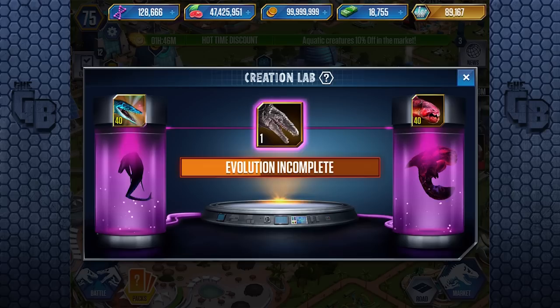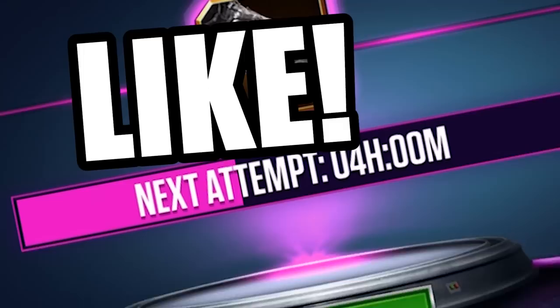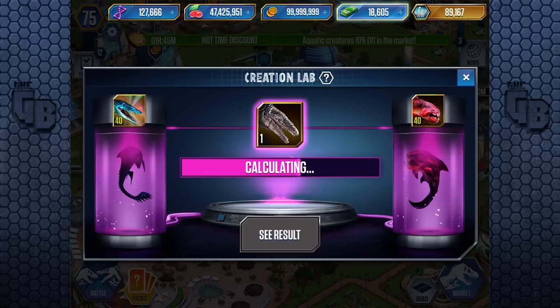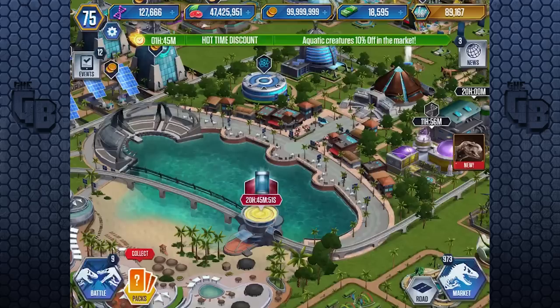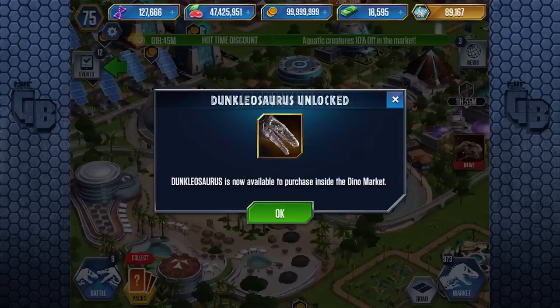I think in this episode we're going to get the Dunkalosaurus, and in another episode we'll max it. If you really want this maxed up, guys, leave a like. This is the first time we've seen the hybrid chamber for the aquatics. It appears to be a Mosasaurus basically, just with a thick outer shell or armored plating on the outside. Dunkalosaurus is now available to purchase in the dinosaur market with 10% off. It looks so cool — it actually looks kind of chubby because it's got that excess chub that the Dunkleosteus has.